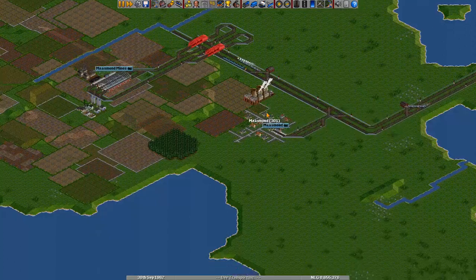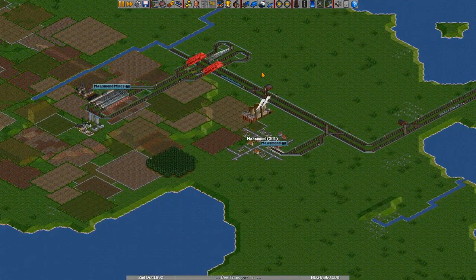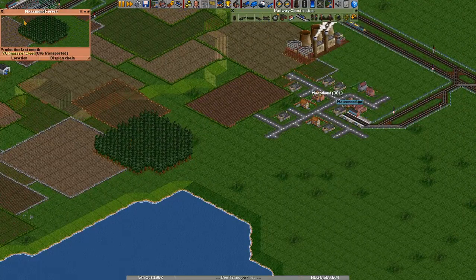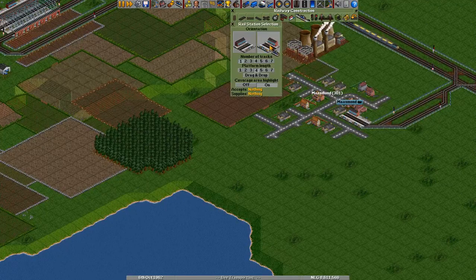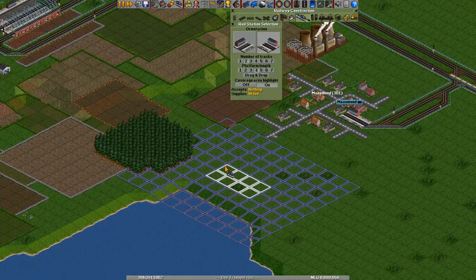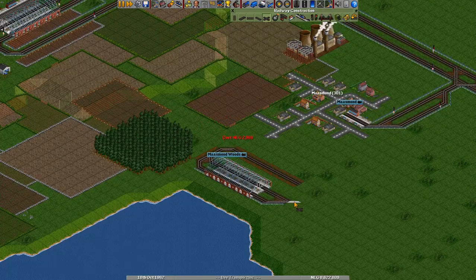If everything is functioning smoothly, that is — otherwise we'll make some small adjustments to the existing track, but I think we are all fine. Now this forest does not create a lot of wood, so it normally needs a normal sized station, nothing too big. That should be fine. Quickly get some tracks in our standard station formation, and the same thing over here with a little loop on the end and back to the main line.